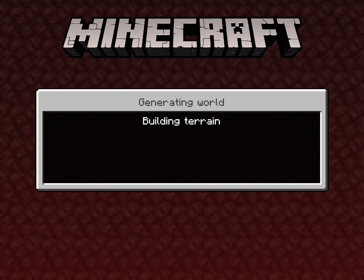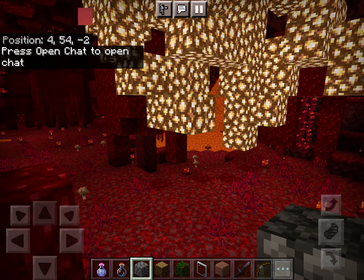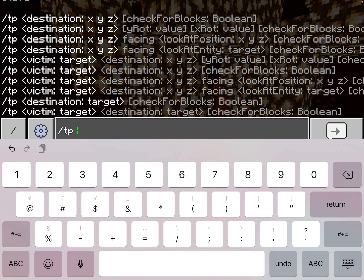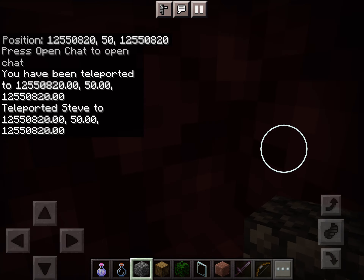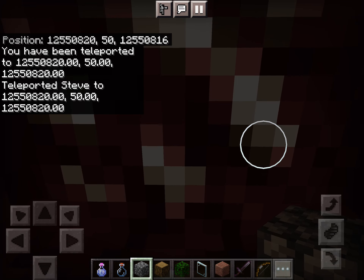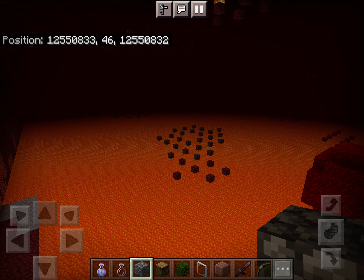Let's head into this nether portal here. We need to wait for this to load. Now we're in. Let's get into fly mode. Let's put in slash tp 12,550,820, and let's do 50, 12,550,820. I'm inside of a rock, which is very convenient. That direction's away from the Far Lands. There, let's keep pressing forward a little bit more. Now we're in.